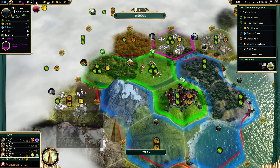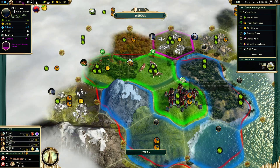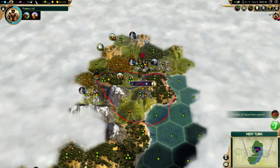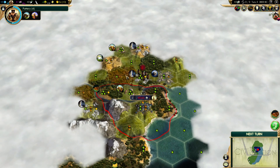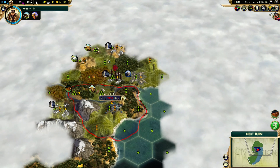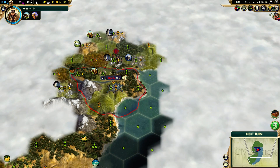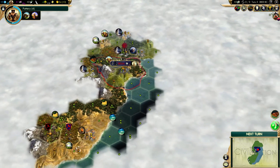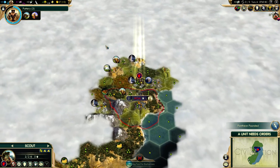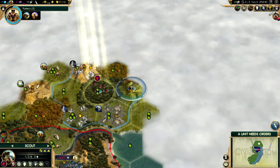I will want a worker quite soon. Let's queue a worker after the monument. There's always a chance I'm going to be able to steal a worker but it might not be very high. There's a salt tile just too far to be worked but it's in range — eventually we could get an extra copy, like a third copy of salt. The thing is, even if you play with extra luxuries, the luxuries are just too clumpy. Instead of having three different luxuries, you're most likely to get three copies of the same luxury, which is not very useful.